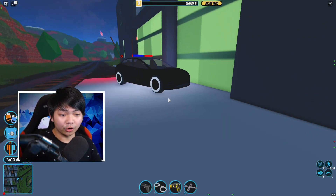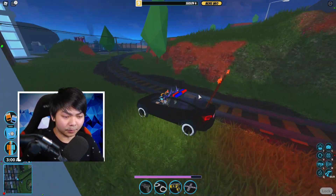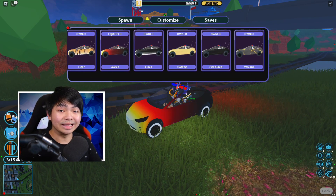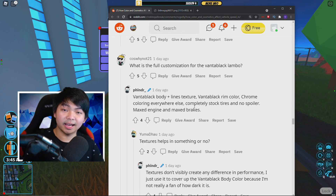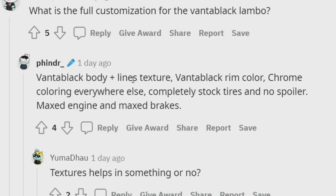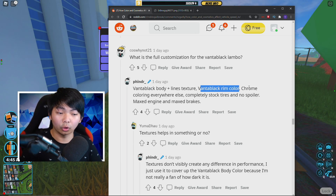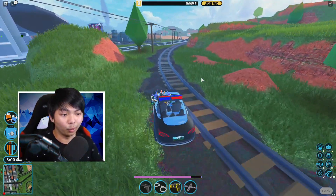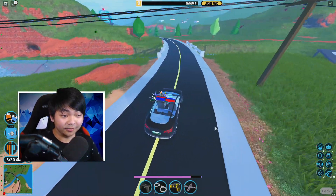After you guys customize your car, your car should look something like this. Obviously a lot of you guys are not a big fan of black because it's a pretty ugly color. You guys can go ahead and put your texture on — you guys can put whatever texture you want on right now. Texture does not matter — texture does not increase or decrease the speed of the car, texture is just texture. This guy actually did the entire combo here. If you guys want to copy his setup to make your car faster, he actually has the Vantablack color with a chrome coloring somewhere else. I'm not really sure if the spoiler is gonna increase the speed though, because the spoiler is made out of plastic, and plastic does not change the speed of the car.